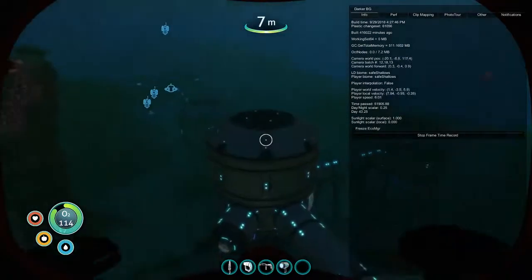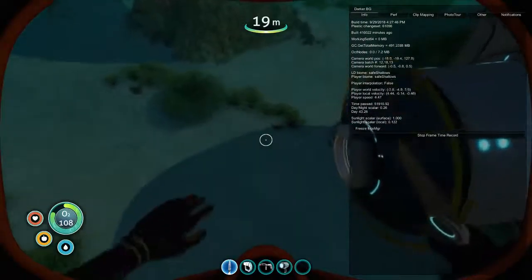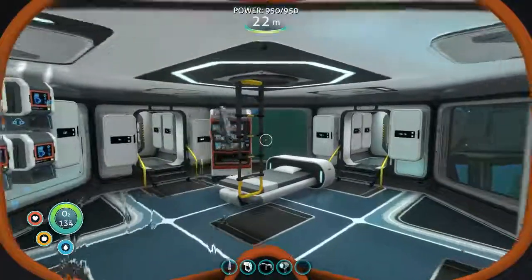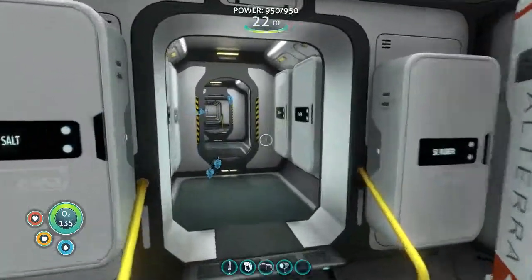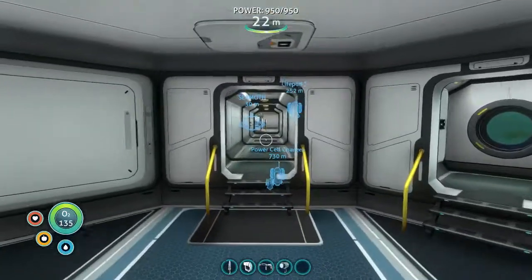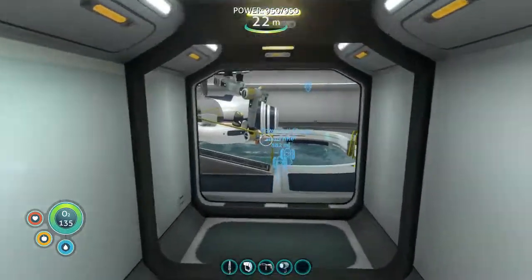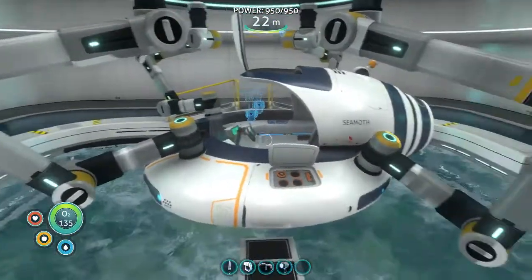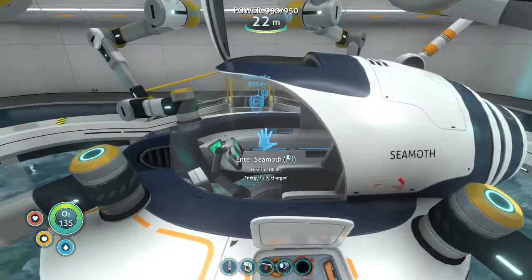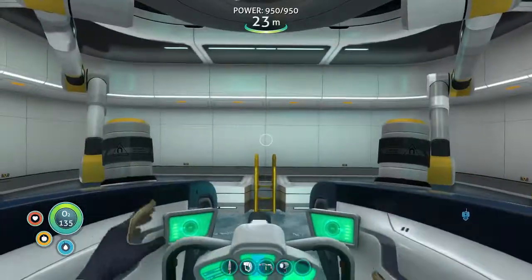Now I've shown the exact location of my base, I also want to give coordinates for items I find as well. So let's go get this power cell charger — you can see the beacon I've placed to show the location. Once I have the battery charger and the power cell charger, I'll have unlimited power.